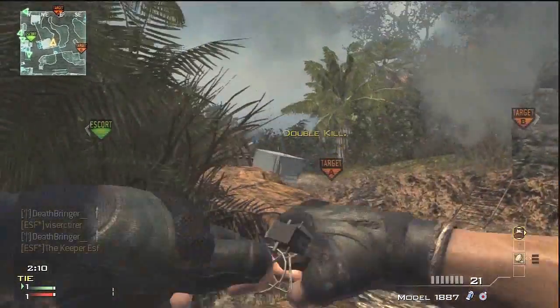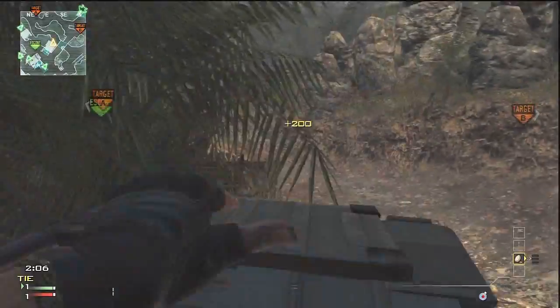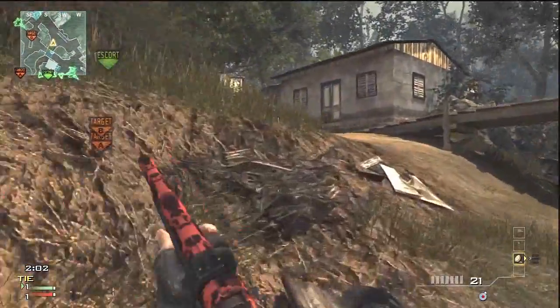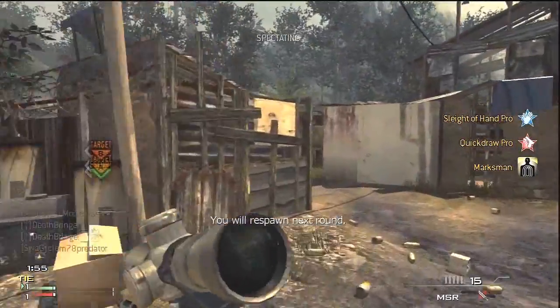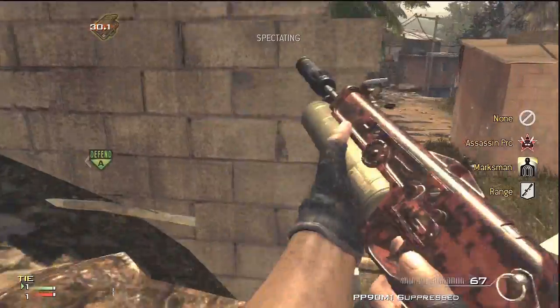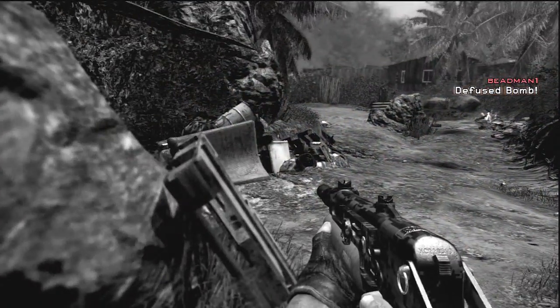First off, you're going to notice this weapon is a lever-action shotgun. Lever-action basically means it shoots the shells, cocks the weapon, puts another one in, cocks back up, and you're ready to go again. You've got quite a bit of base ammo in the weapon so you're not going to run out anytime soon, but that gives you a really slow rate of fire.